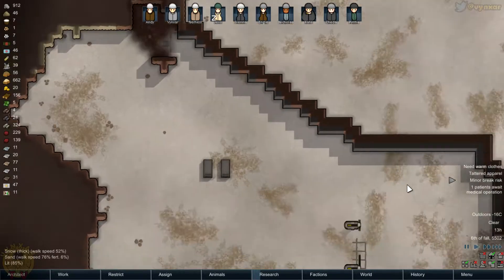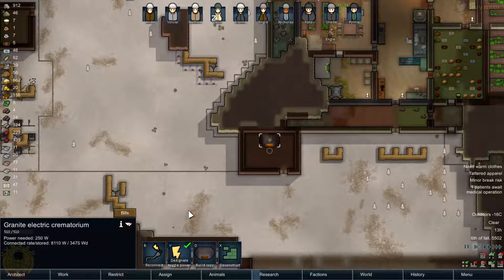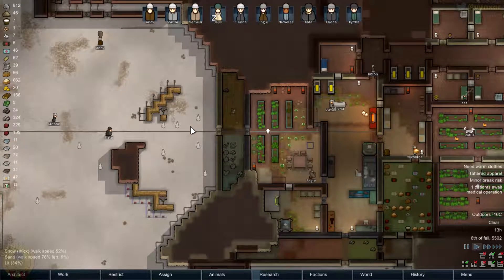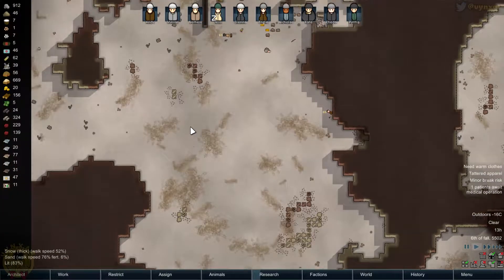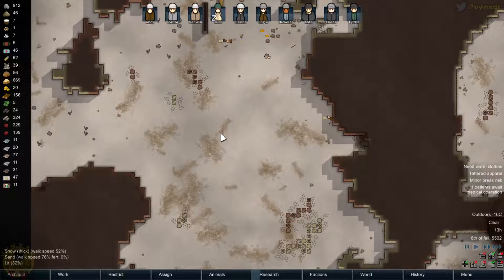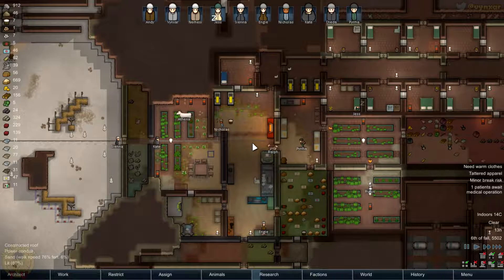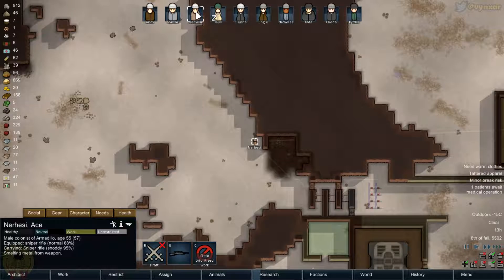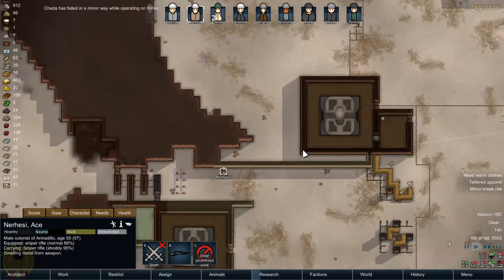I want to put the thing on so we can burn these bodies, but it seems to be a bit far - not just worth it. Could retrieve the clothes though, so it might be useful. Let's just search for Nahasi again - not yet back home. What's happening here? Might not break - Nahasi, of course. It will be better when we'll be back home.